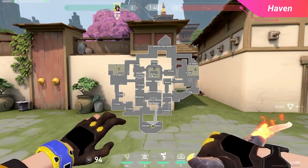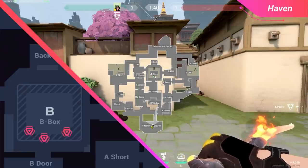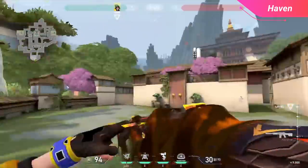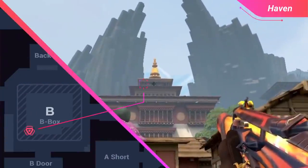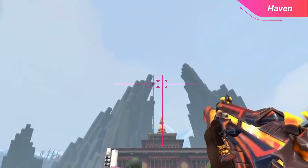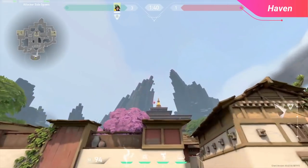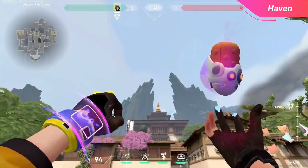For B bomb site there are three basic plant spots: tucked left cubby, center in front of the box, and tucked right cubby. Start by standing in front of the furthest left drain pipe. For these lineups you're going to use the top of the building that's in B bomb site. For the left cubby aim for the left railing up top, and for the center aim for the center railing. For both of these lineups use the top right corner of the left mountain in the background for the vertical height. Simply walk forward until you hear your footsteps so you know you're at max speed, and you have two perfect lineups for the first two locations.